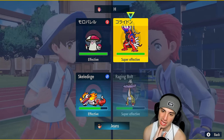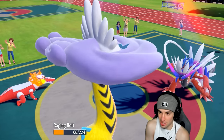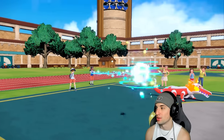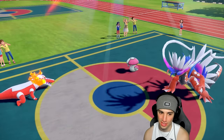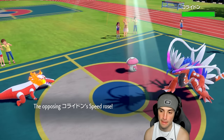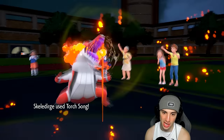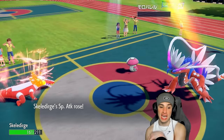They go for Scale Shot on Koraidon — odd move but it picks up a KO. I hope they're going for Spore here — but I have Safety Goggles, they have no idea! Torch Song — their defense is going to drop, and they get a speed boost. Spore comes out, not working — thank you Safety Goggles! Torch Song wipes out Amoonguss — we love it. Now it's time to bring out Terapagos and get rid of the weather.